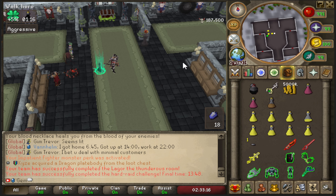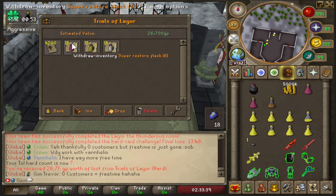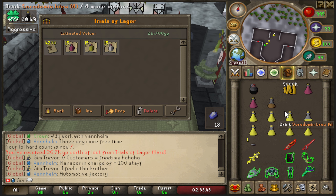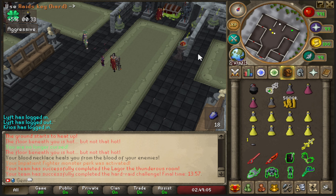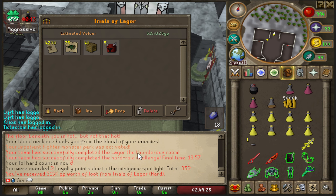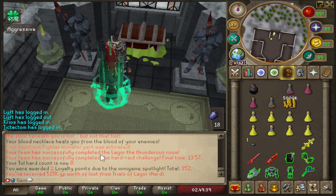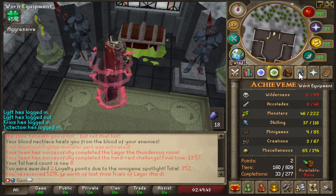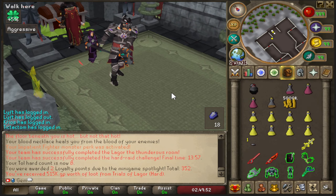Much better - everything went according to plan with no issues, and now I get my rapier. Actually, I get nothing, just a flask which saves a little convenience at the decanter but isn't a big deal. Let's speed through a couple more kills back to back. Another successful kill - I'll call a bowstring drop - and I got nothing again. That's okay though. My TOL hard count is now eight, starting from 15 which includes easy raids from the adventure path. I should have 18 total raids completed.